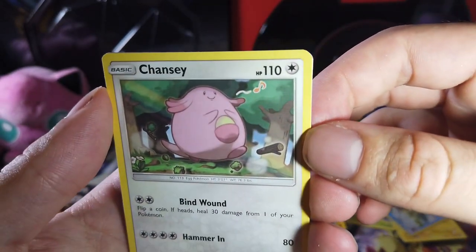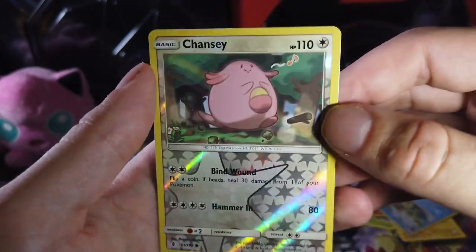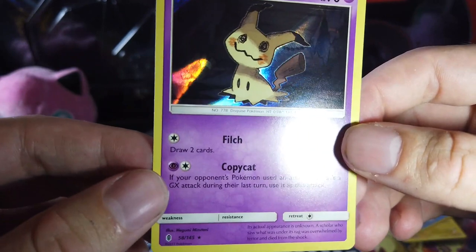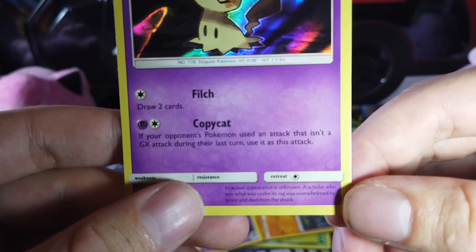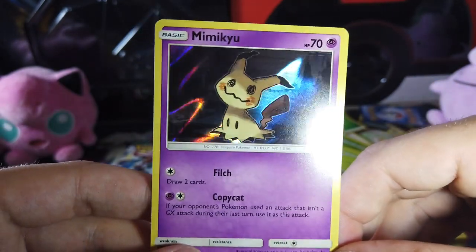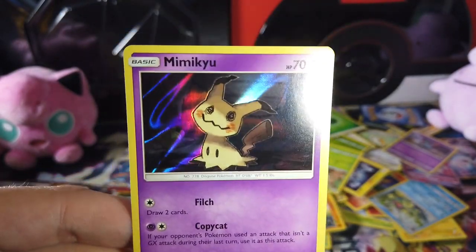Sing a song. Same exact card but reverse holographic — cool. And a holographic Mimikyu. I actually didn't know this — its actual appearance is unknown. A scholar who saw what was under its rag was overwhelmed with terror and died from the shock. So it's like the creatures from Bird Box.